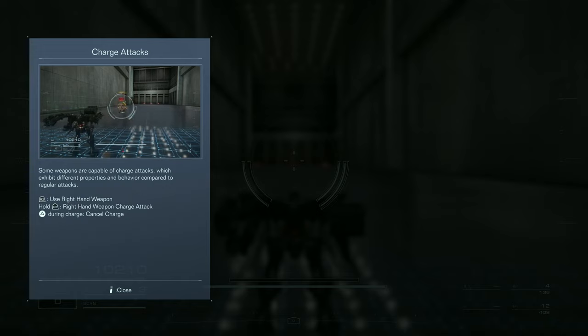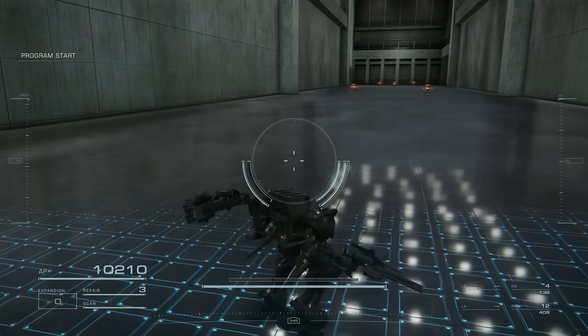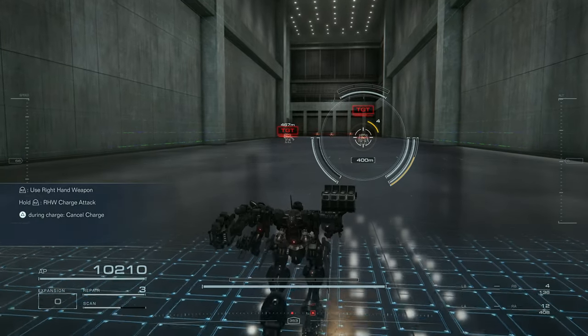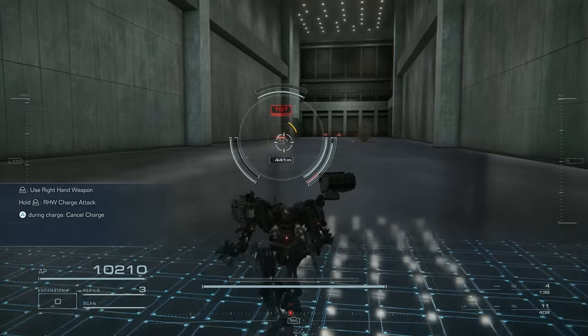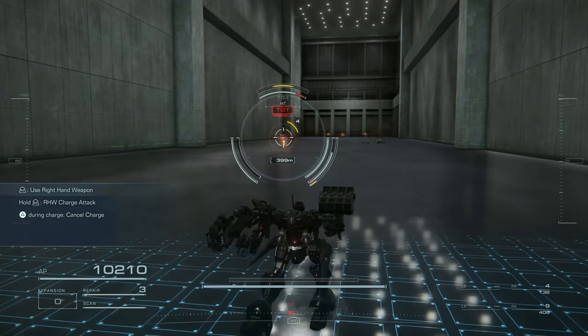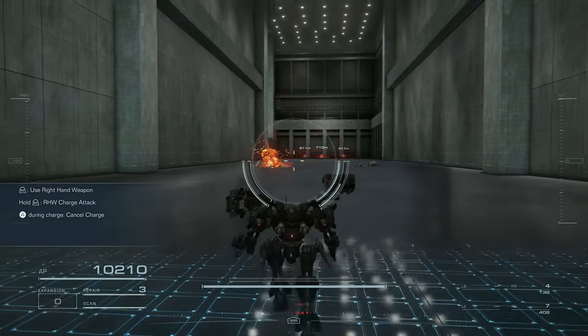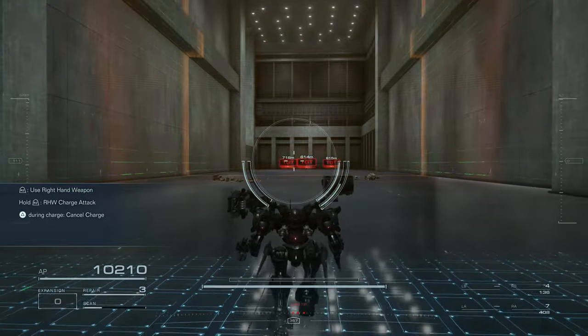Up and through capable charge attacks which exhibit different properties and behavior compared to regular attacks. There's a dedicated button for canceling your charge, which I kind of like. That's the charge shot. I'll probably have to get myself a burst rifle in the future, because it looks like it could be fun.